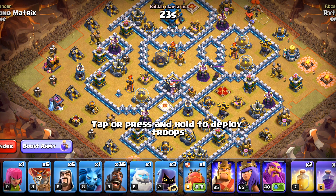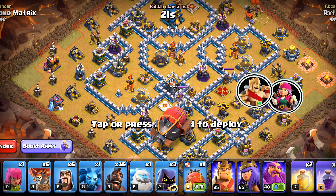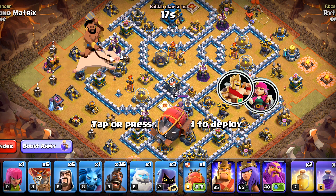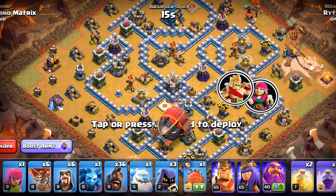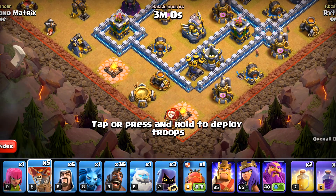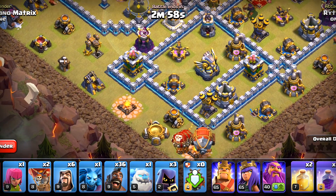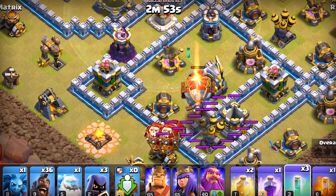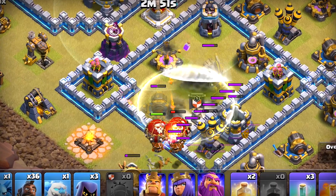Here, the Eagle Artillery is located there. We'll blimp that, get the Queen with our heroes along with the Clan Castle, and we will charge the remaining base with the Hog Riders. Let's first deploy a few Balloons and then the blimp. The Balloons will take out that Air Defense and that Mortar. We will open it, make it invisible, and then rage, as usual. I want that Eagle out, that X-Bow, and the rest will be bonus.